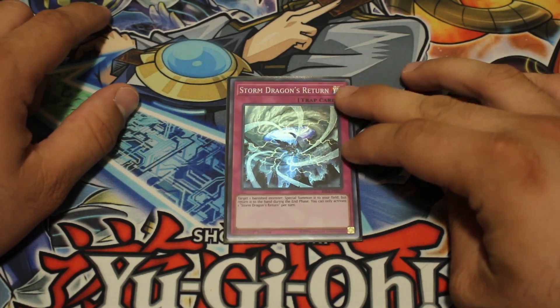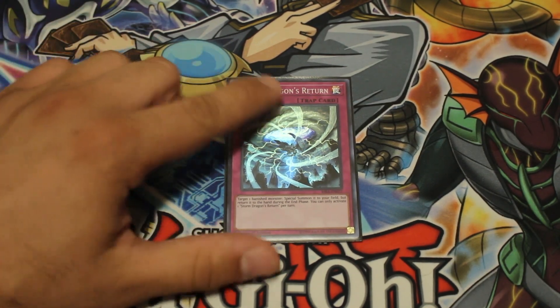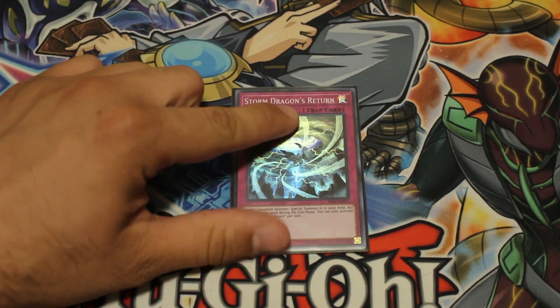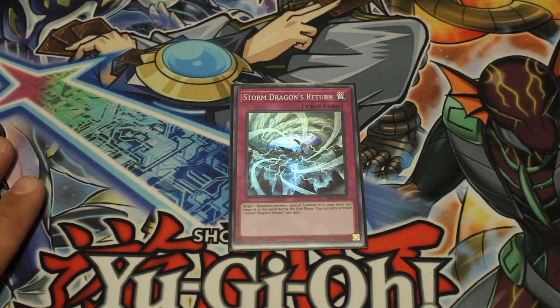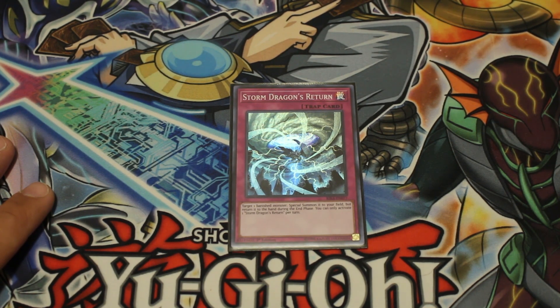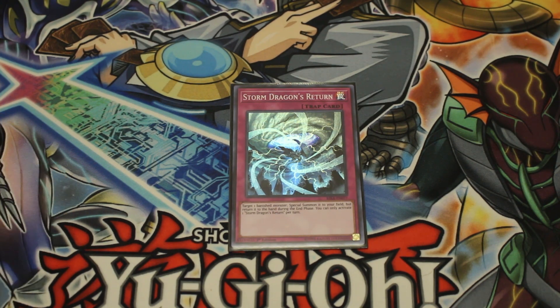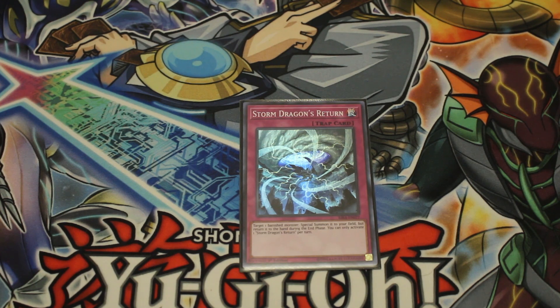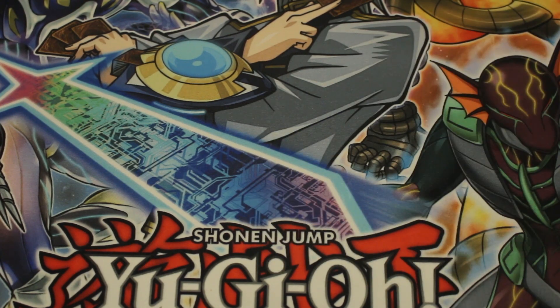The other card I'm playing one of is Storm Dragon Eternish from Rising Rampage — target a banished monster, special summon it, then during the end phase return it to the hand. There's instant synergy with Stratos, Shadow Mist, and other stuff you might banish with Celestial or Vion. In theory it has some combo potential, but I don't know that it's necessary. I kept it in for the sake of the video as an interesting tech choice, but I'm likely going to end up cutting this — it's more of a win-more card than doing anything substantial.